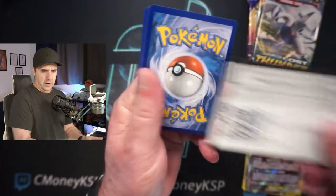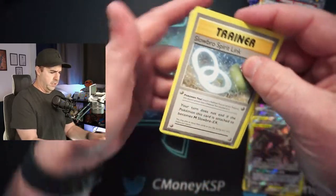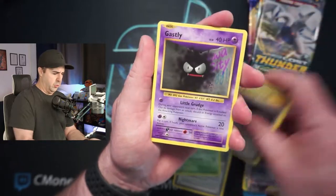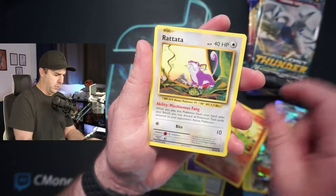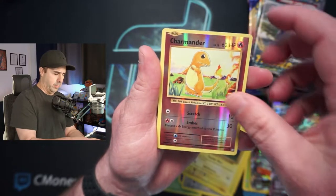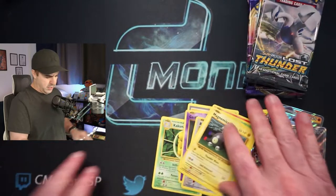Here's a code card for Evolutions. I believe Evolutions is three from the back. Slowbo Spirit Link, Kakuna, Energy Retrieval, Ghastly, Charmander, Rattata, Caterpie, Magnemite, Reverse Holo Charmander — very cool — and a Dugtrio. So nothing in our first Evolutions pack, but that's no problem whatsoever.